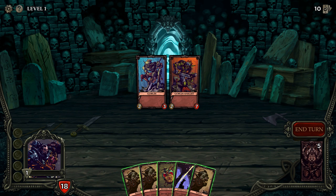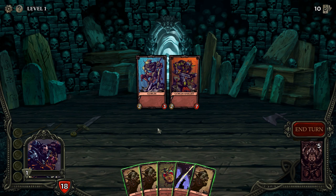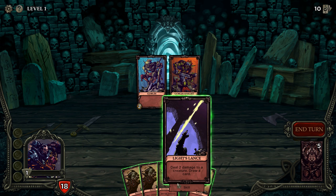It works very similarly to other games like Slay the Spire, except there's no mana cost — you can play all the cards in your hand if you want to. So these cards just deal one damage, this one deals two damage and draws a card, which is pretty decent. These are the enemies you have to kill for each encounter: one with three health and one with seven health.